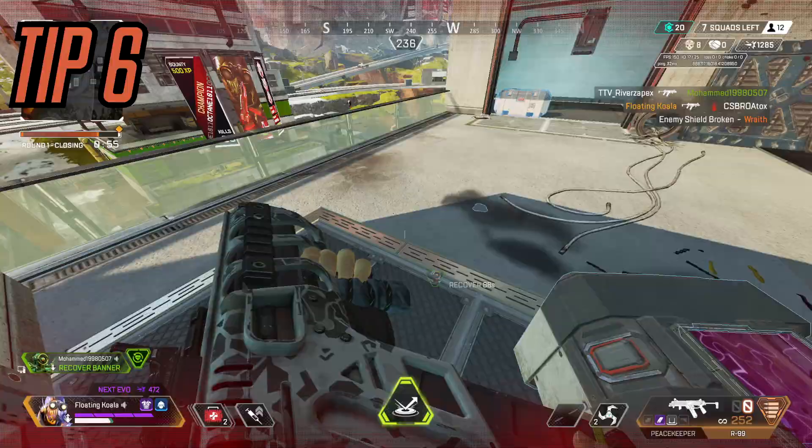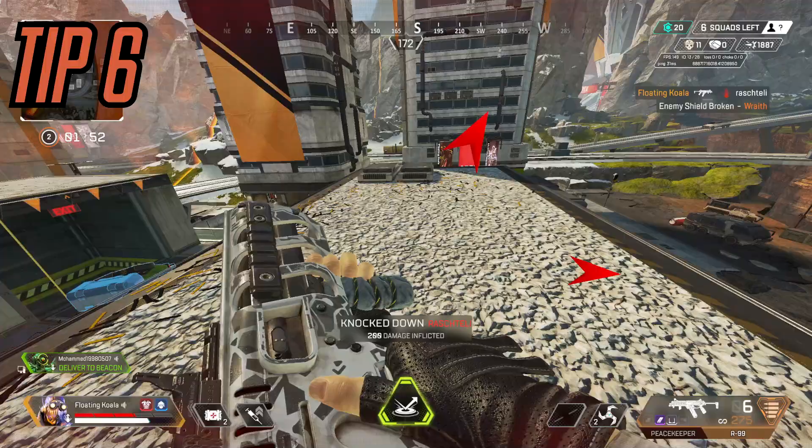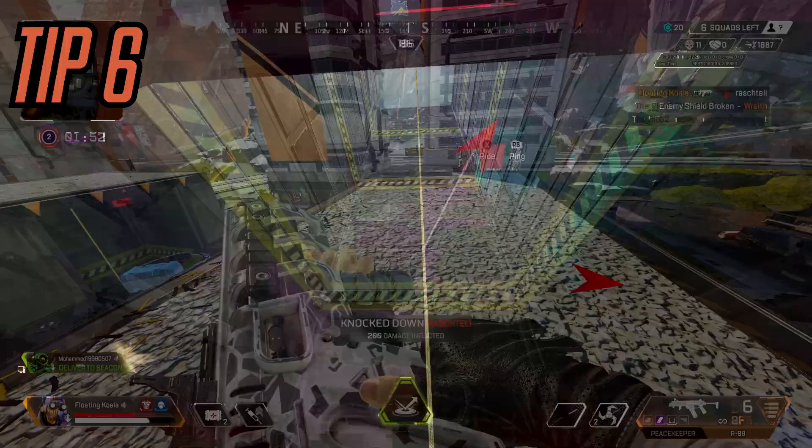Tip number six: put a jump pad on top of where the zipline ends. It is the most useful thing I've ever done. It sends people hopelessly flying in the air and they just can't do anything while they're floating there — you can just beam them. This works on literally any building with a zipline.